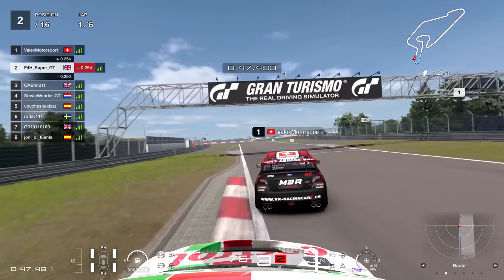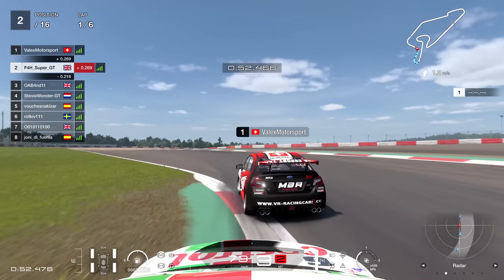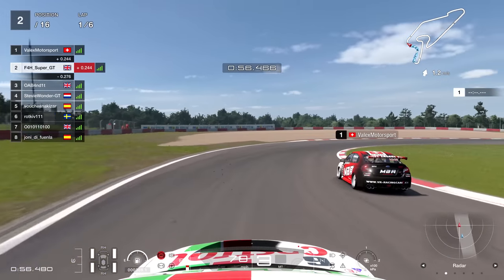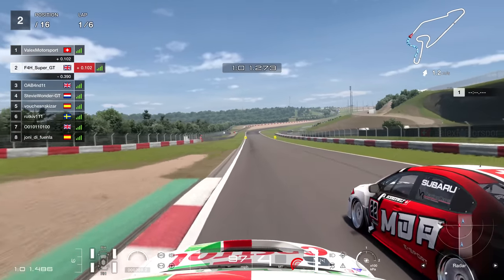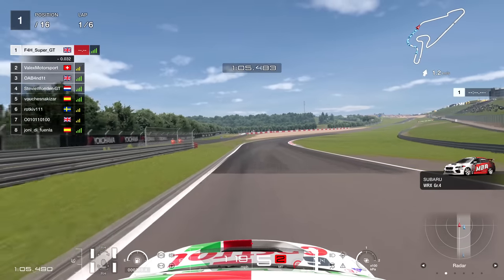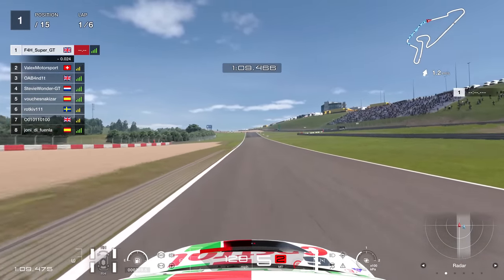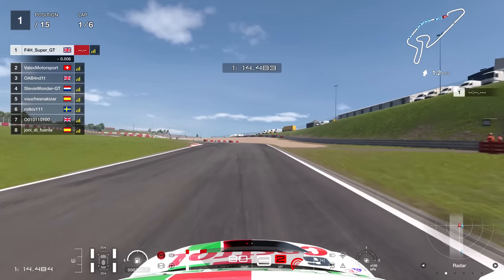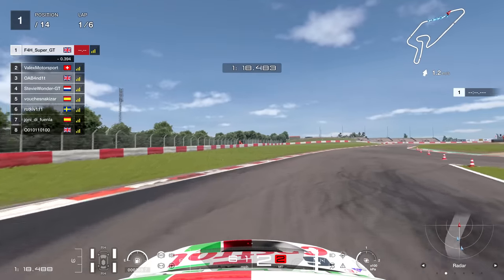Car behind very close, so I need to make sure I judge this correctly. If I go for a move that's not going to stick, there's a very good chance I could drop a position instead of gain one - I could easily lose second and go to third if I don't get this right. Carrying good speed onto the straight, and it's going to be no match for the WRX. Flying past on the outside, and I'm up into the lead. As we head towards the chicane, I'm going to try and pin him to the outside on the right hand side. Braking on the 100 board, carry the speed in - and that's going to be me up into the lead of the race.